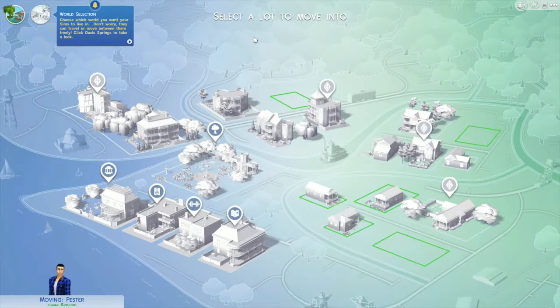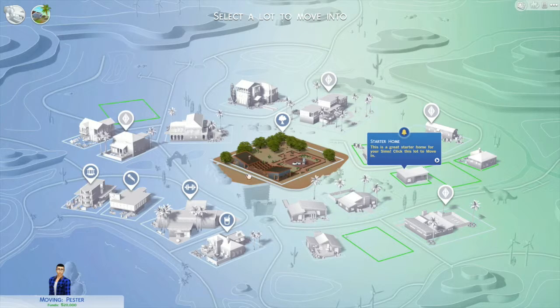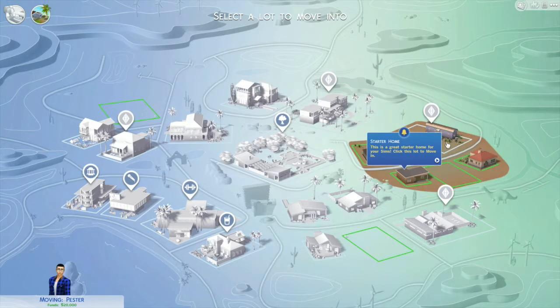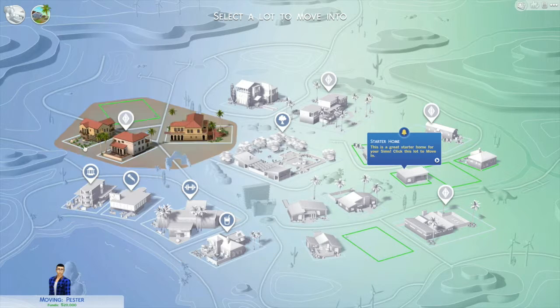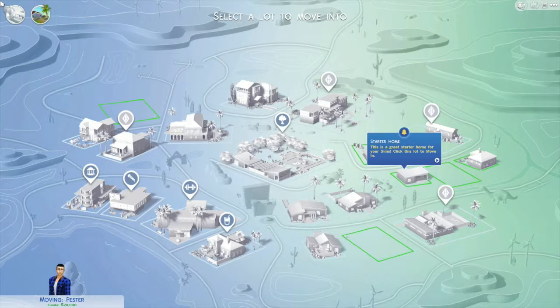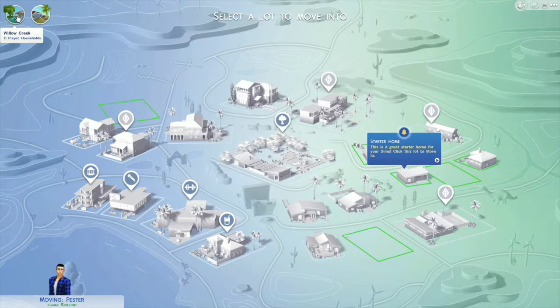What's up guys, it's Butters here and we are in episode two. We're gonna move into the world. This world selection chooses which world you want your sim to live in. Don't worry, they can travel or move between them freely. That's at least good. There's a whole other one. This is the desert one - I don't want to live in the desert. When I was watching other people play, I never saw them do this, so maybe this will give you guys a little idea. There are two places you can move.